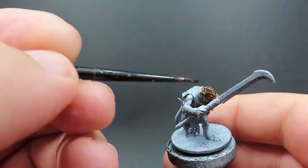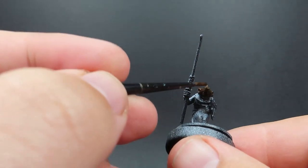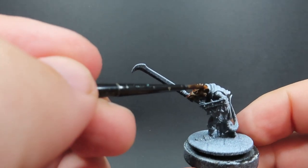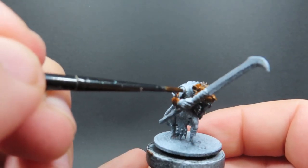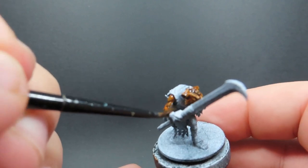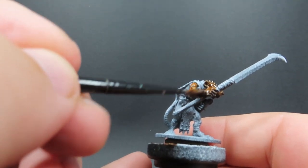I've also changed out the bases on my clan rats here. It's the same size base, but this one is a pre-made one which looks like a dungeon tile floor or a sewer tile — that's sort of the idea I'm going for, rather than the ordinary base. You might want to supplement this out with whatever base you're using for your squad of clan rats.